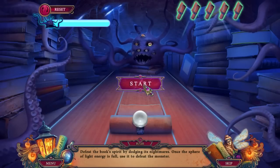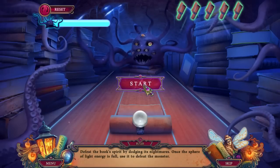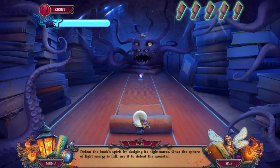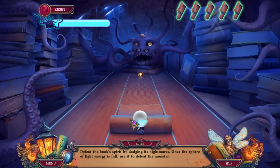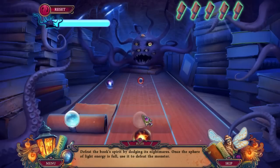Defeat the book's spirit by dodging its nightmares. Once the sphere of light energy is full, use it to defeat the monster. How do I dodge? We got this, folks, I think.